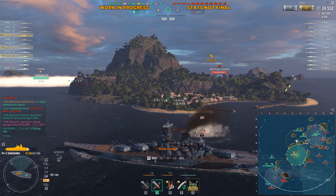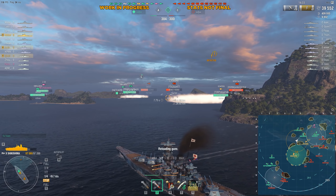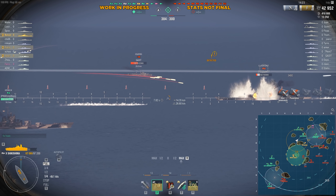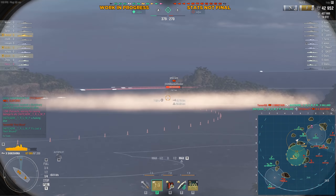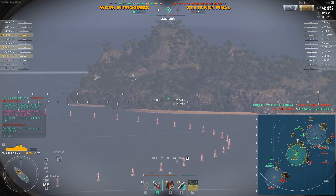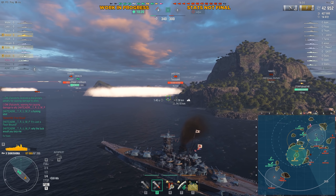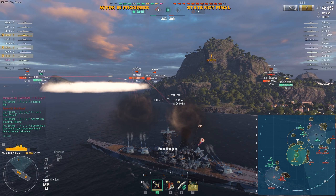That cheeky Yamato was able to grab a shell right over that island and barely hit us, causing a citadel. This ship has the exact same armor weaknesses as the Yamato, so there's no real benefit to playing it differently. You are effectively playing a prototype of the Yamato that is less effective in pretty much every matchup, and you're expected to spend steel for it. It's not going to be a cheap ship, but it kind of feels like one because it's using a hull that's previously existed in the game.